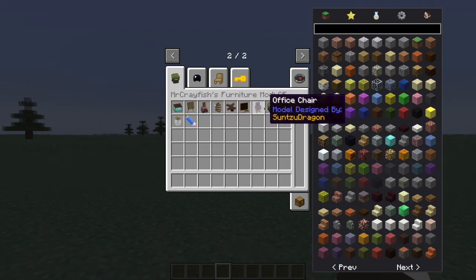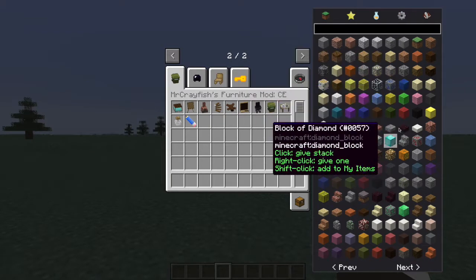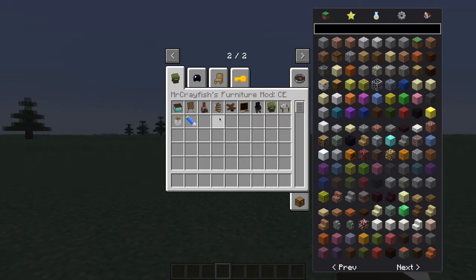So, before we get into it, we have Mr. Crayfish's Furniture Mod Community Edition. As you can see, we have all these different sorts of things — I'll get to them eventually. The Community Edition means that people have actually created these items, but Mr. Crayfish, this awesome dude, modified them and makes them look nicer, and the original creators get all the credits.